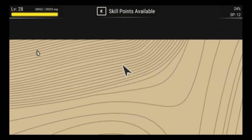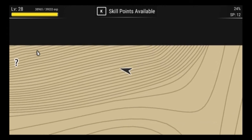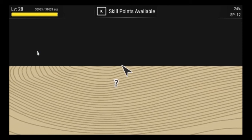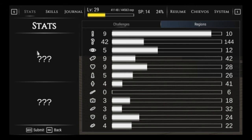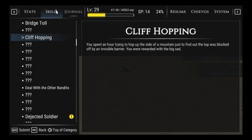Golden dust geckos. Oh, is this a boundary? We've reached the end — the world is no longer open, we are in a box. Everything we've known is a lie. I want to go beyond the black border. There's a cliff hopping entry — that certainly sounds like it could reference that. Cliff hopping: you spent an hour trying to hop off the side of a mountain just to find the top blocked off by an invisible barrier. You were rewarded with the big sad.